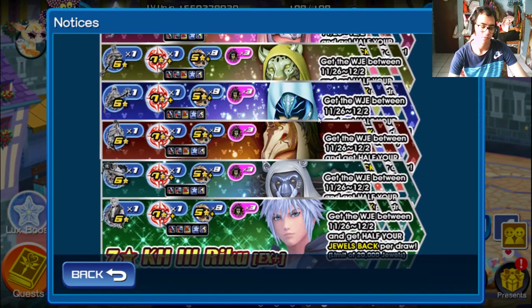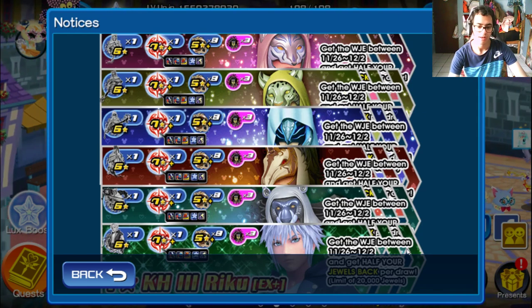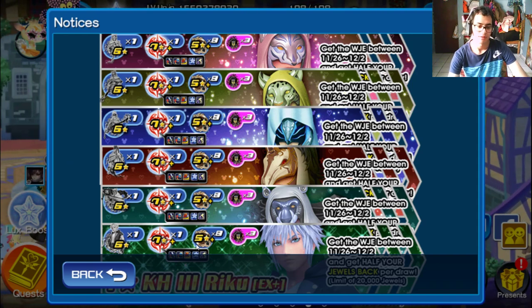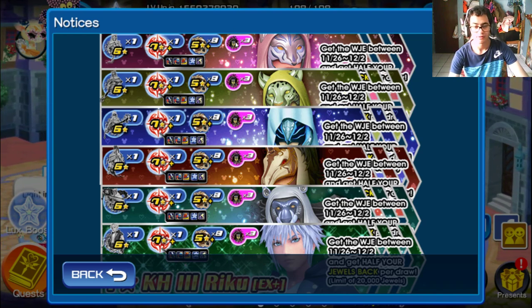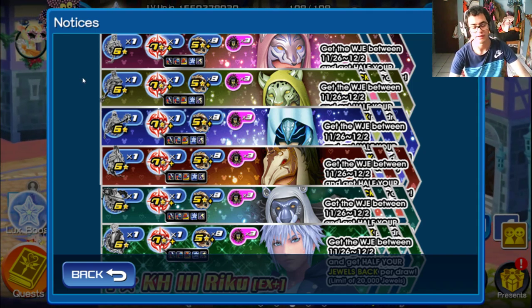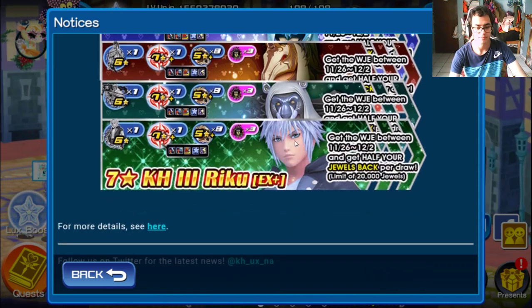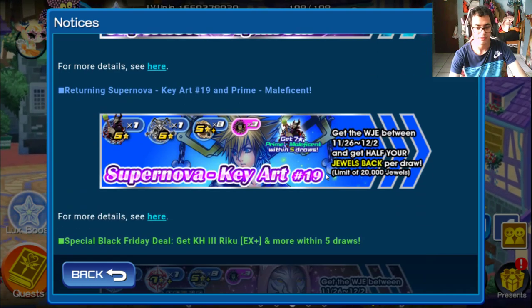For my recommendations, if you absolutely want powerful and awesome medals, go for Ava or Riku. I've been pulling Riku — I think I pulled twice because I got the medal on my second pull. This banner is so amazing, I totally recommend it. For Ava, she's the only one that provides attack down and defense down debuffs to enemies, which turns into stronger medal attacks. So my recommendation is Ava or Riku.